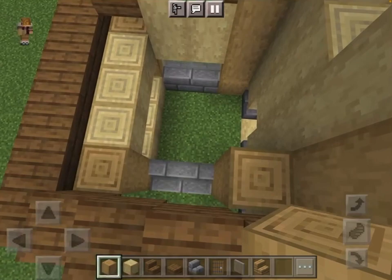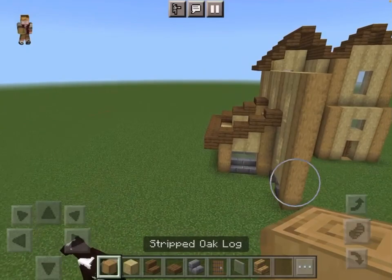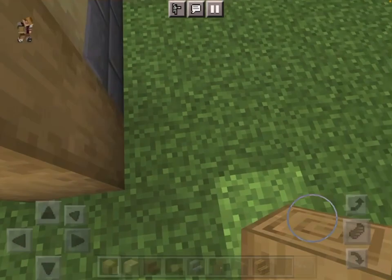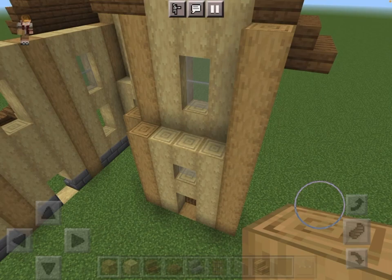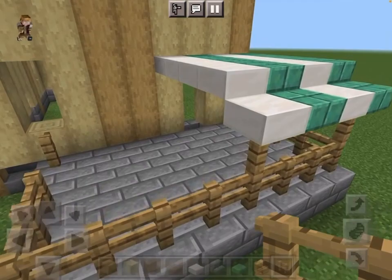And now I want you to basically fill in the roof — make the stairs go along here, then build two down, and build this part of the wall as well. And after you get this done and place the door here, you are completely done with the house.